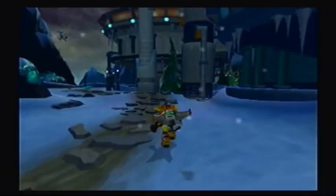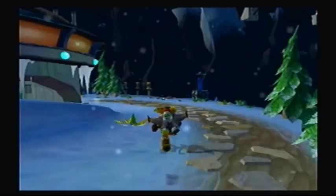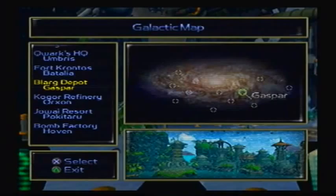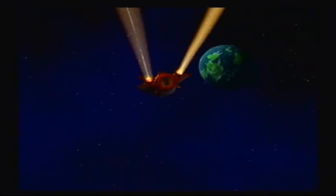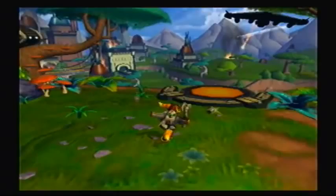Let's actually make use of this hydropack right away. This is pretty much close to the end of the episode, so I don't think we really need to continue in Hoven right now. What I'll do is head back to Novalis — we haven't been there in a while. The reason we're going there is thanks to the hydropack, we can get ourselves another gold bolt. We can also get one in Pokitaru — well actually that's a skill point, but more on that later. I figured: get some of the side stuff out of the way so you can focus on the main story in massive chunks, rather than forgetting what the story's all about.